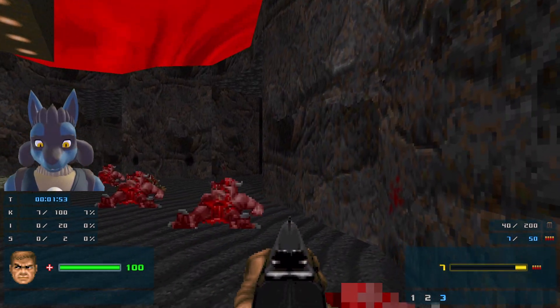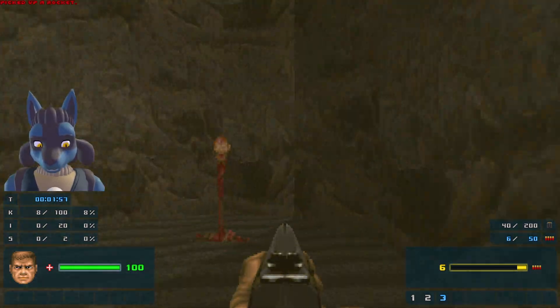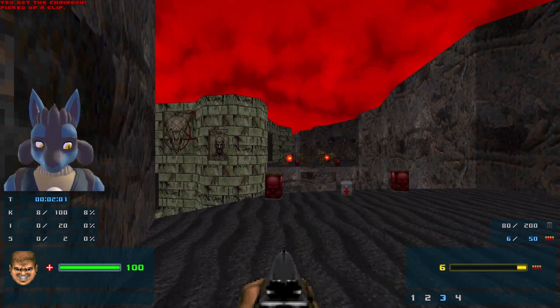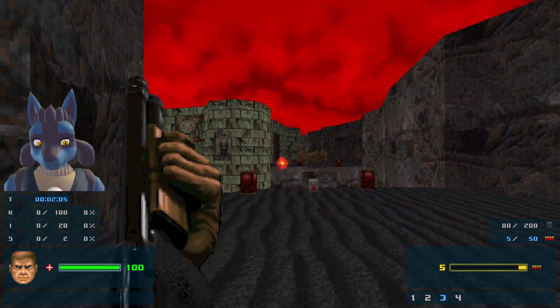I feel like I should get something better - maybe there's a better weapon around here somewhere. I see a chaingun over there, that's very nice. There's a revenant down there. Look at this very interesting looking temple structure here.